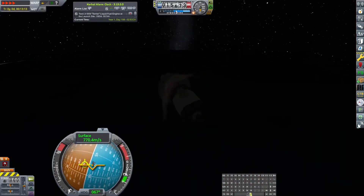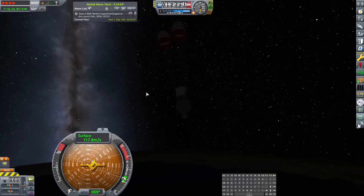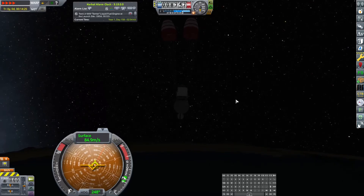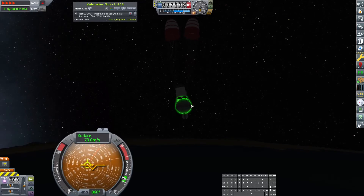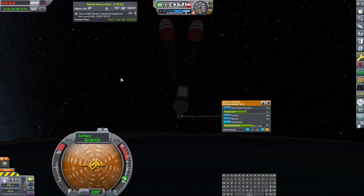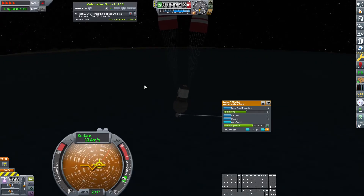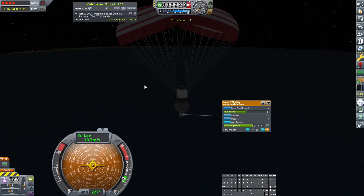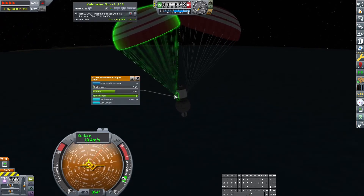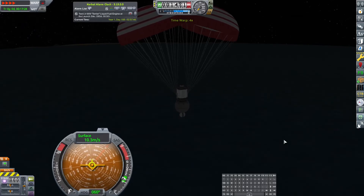So now the only question is will the two drogue chutes be enough? We're still at four times time warp. You want the spread angle to be 10 on all your parachutes, by the way, because for some reason they slow you down more. There was a little talk on the Kerbal Space Program forums about that. We are landing in the water — 10 meters per second, I'll be fine. Probably the whole ship will survive.